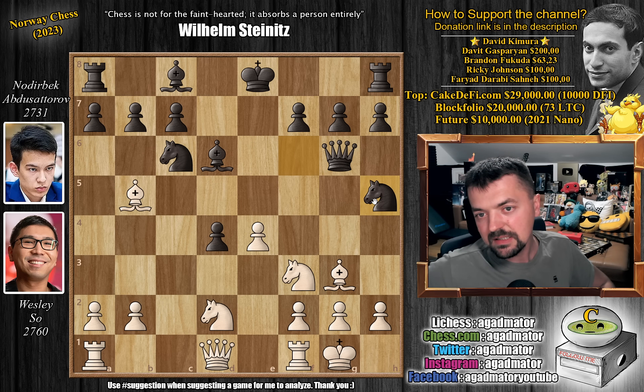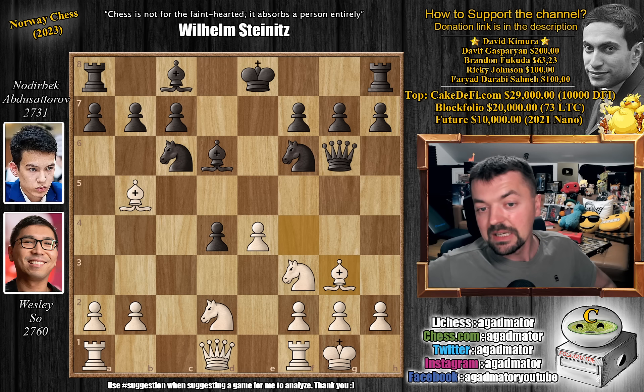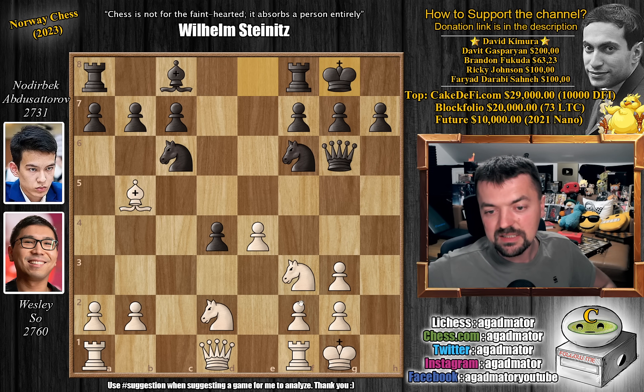But of course, the line that we've shown is in force. You can just trade on d6. For example, bishop captures, c captures, and now knight to h4. Then we get this crazy position. Queen to h6 — who knows what's really happening here. They want none of that. Bishop captures on g3, we have h captures and now castles. We have rook to c1, nicely developing.